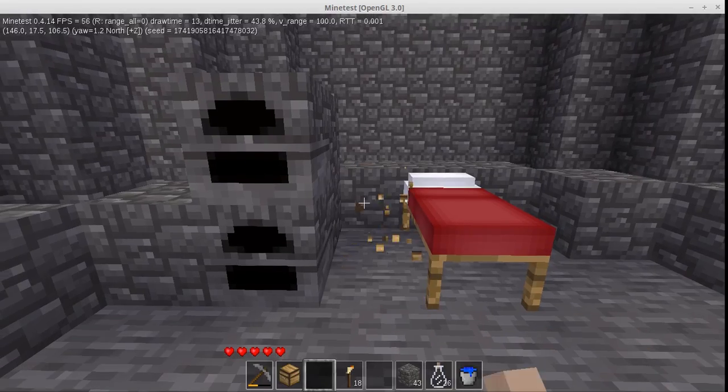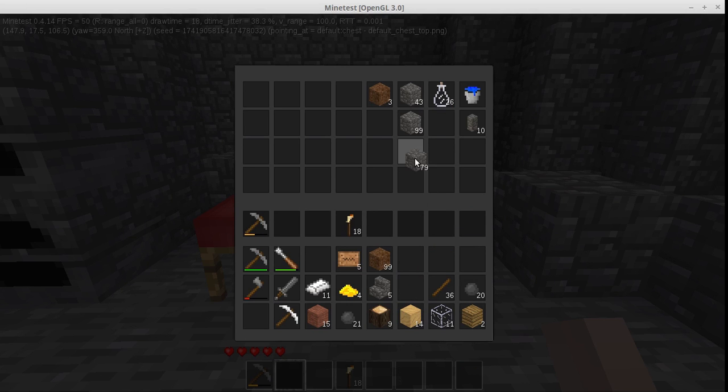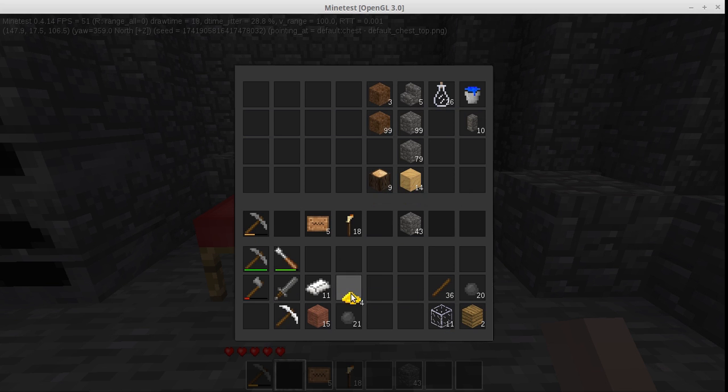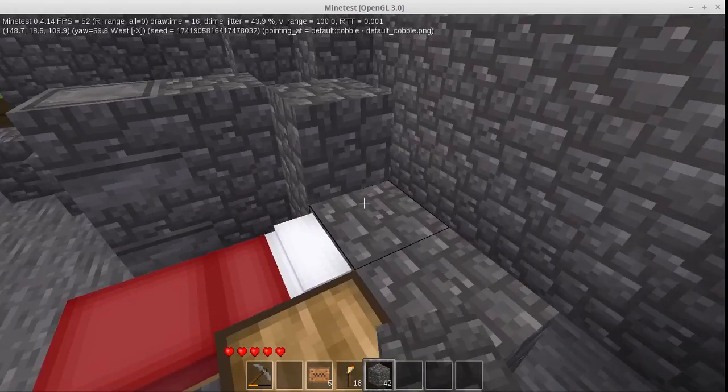So we started moving chests over, just unloading as much as we possibly can. And you can see why this took a half hour because we have so many chests that we have to move over. But we were able to get everything moved over pretty quick here, and really a half hour for how much stuff we had was not bad at all.